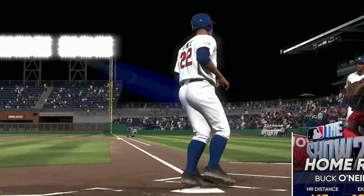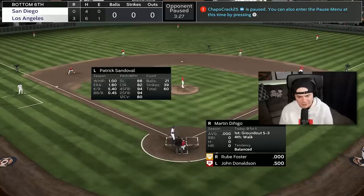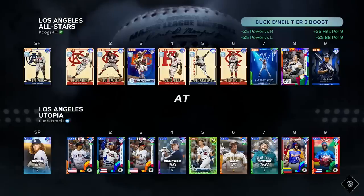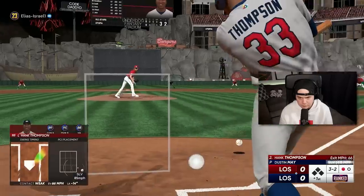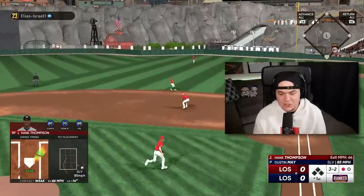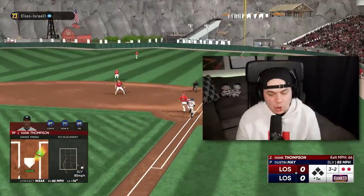Buck O'Neal — we're going back to back! The captain adds one. No way this guy's going to quit, right? We're going to do this again, and this time we're going to throw Rube Foster.